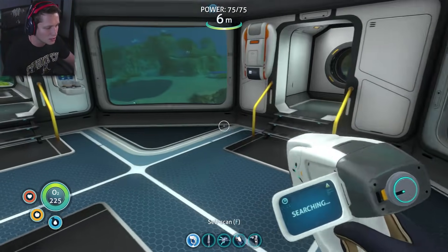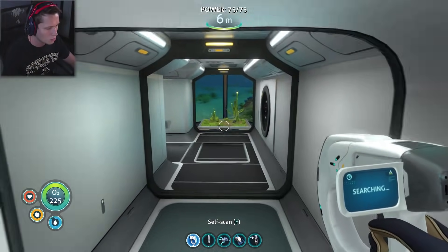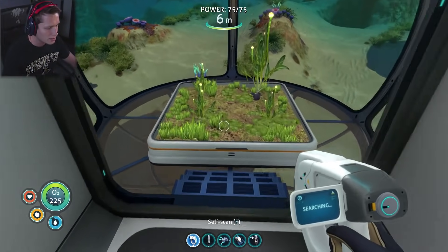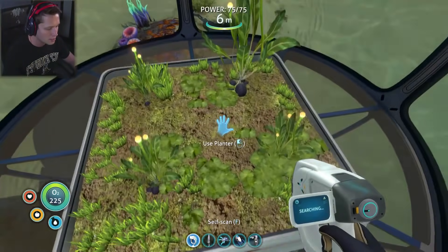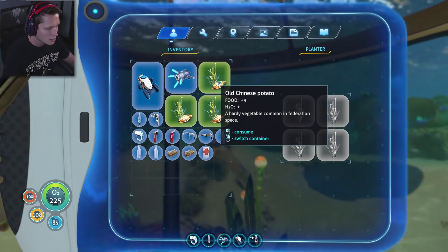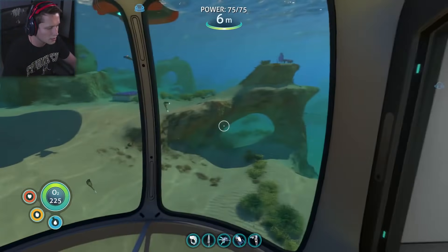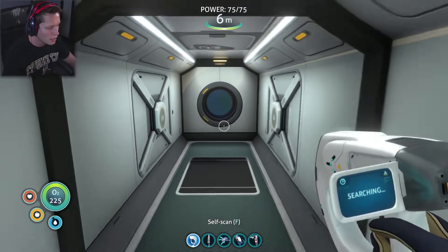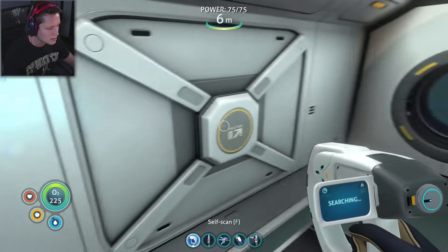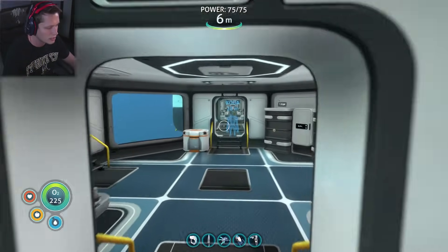We've got our modification station, a new fabricator on the wall, and our battery charger on the wall. We've got our little plants here. We're going to eat some of these, pull the rest up, plant one and save the rest. This little section I had come out here because I wanted to put reinforcements down to make sure everything stayed together.